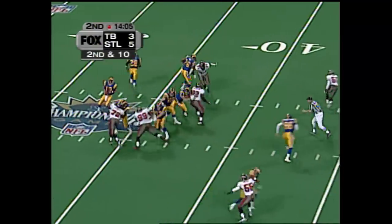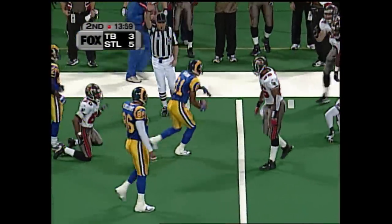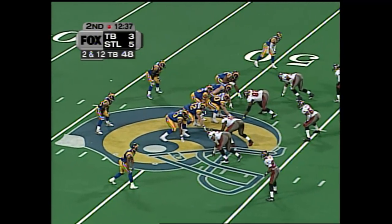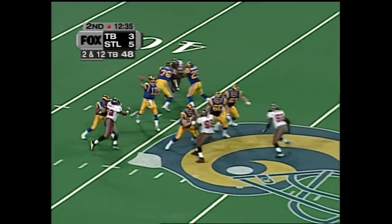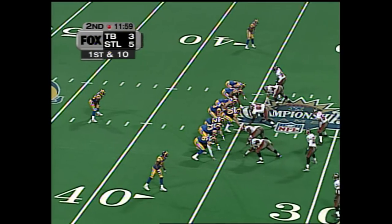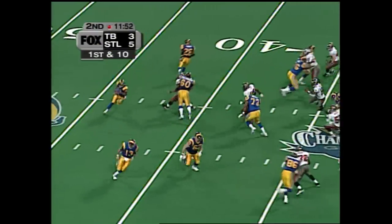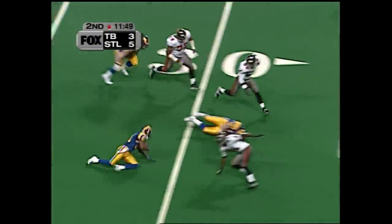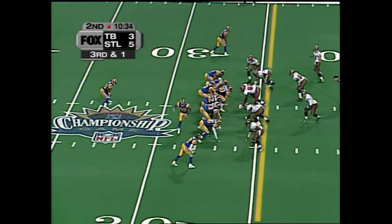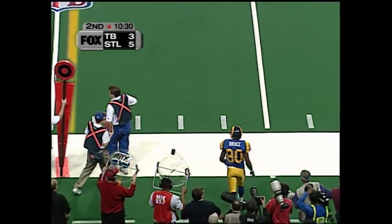Second and 10. Warner back to throw and fires complete to Hakeem. Before this season started there was no way that anyone thought the Rams would be in this position. Pass is caught, complete to Hakeem. Then they give you a shift, so you have to adjust. Then they give you a motion, so you have to shift, reset your defense, and adjust your coverage. Reverse coming to Hakeem — a slip down. Third and one. Incomplete — field goal team headed out.